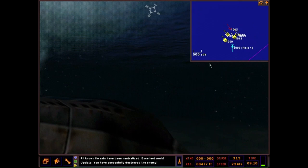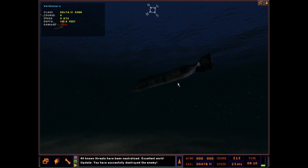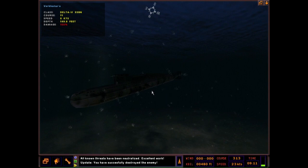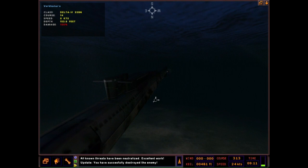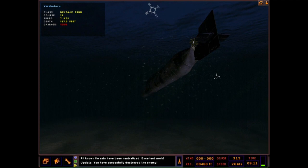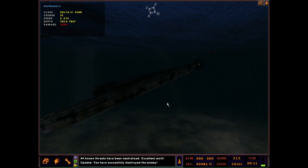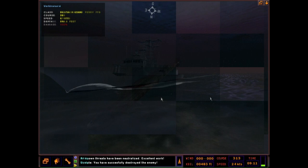And there she is. TAO, sonar: loud explosion, bearing 2-2-5. This is the aftermath — there's our sinking, destroyed Delta IV. Just using this time to look at the 3D world now that the threat's been neutralized. The water with the sunlight rays coming through to the ocean bottom looked pretty good. You've got debris and bubbles in the water. The only rendering that could use some help is the actual platforms themselves — the submarine, the aircraft, surface ships — but you spend a lot of your time on the 2D tactical plot. It is nice to check out your platform, in this case the Perry class.